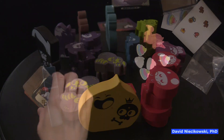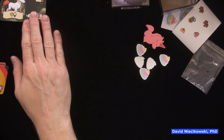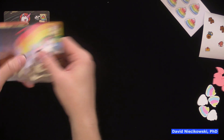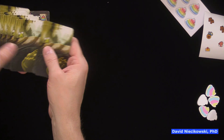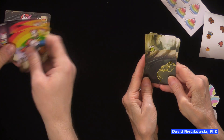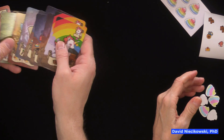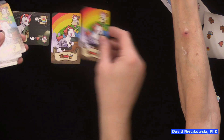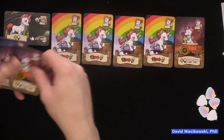Here is the unicorn. Wow, look how colorful it is — I love it! It's so happy looking. These all match. These are objects — that's interesting. How does that work? I guess you get the unicorn as a faction somehow — we'll have to read the rules.